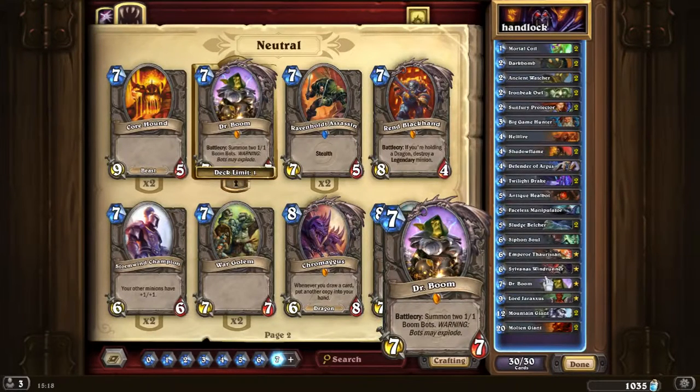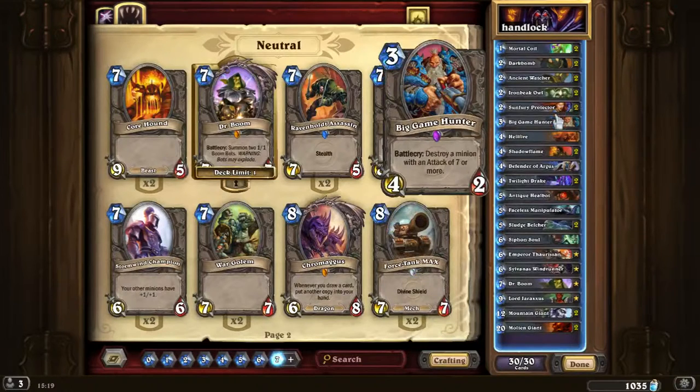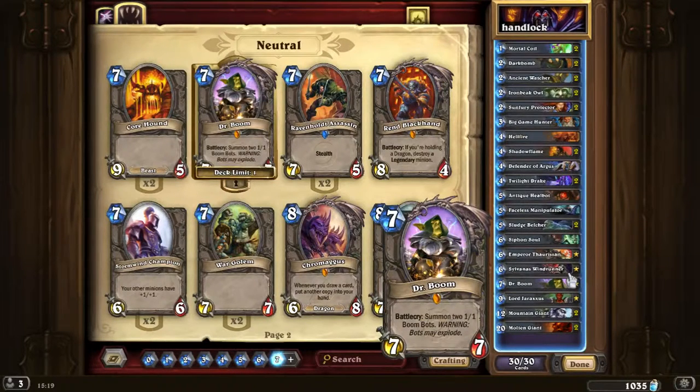Dr. Boom is a card that summons 2 1/1 Boom Bots. Warning: Bots may explode. The bots deal 1-2 random damage and hit a random target, which gives Dr. Boom extreme value. Some people call it Dr. GG or Dr. Good Game. It is a slightly overpowered card, but it usually gets countered with Big Game Hunter, so I don't really see a problem with Dr. Boom.